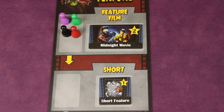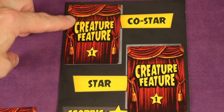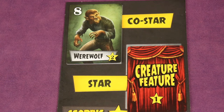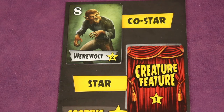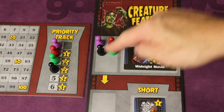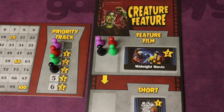Next is the Team Up phase. Select two cards from your hand and place one face down in your co-star spot and one face down in your star spot. Once everyone has done this, all players flip up their co-star. Keep your star face down — you can peek at it anytime. Generally, the total sum of your co-star and star numbers is your total power. Starting with the player just clockwise of the one with the last actor marker, players take their turns.